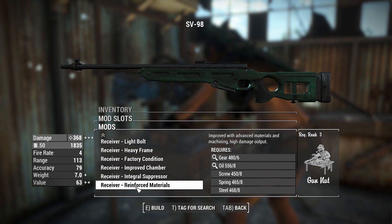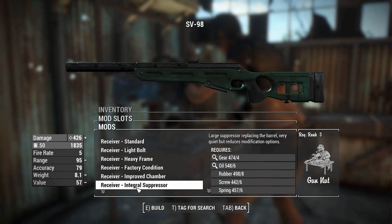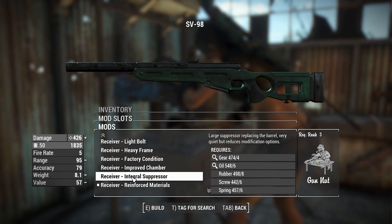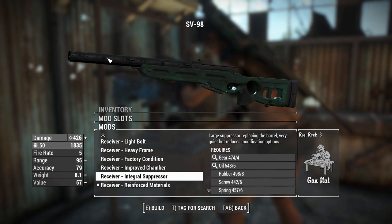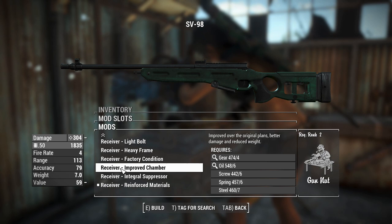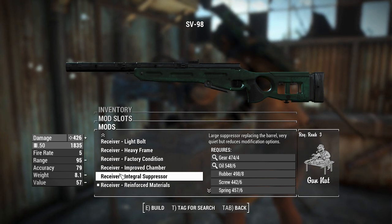Reinforced material is the best receiver with the highest damage output possible, and we actually get better weight than a standard receiver, which is interesting. We do get slightly better damage from the suppressor with ace operator, but we can always add a suppressor in the muzzle slot. We might actually be getting better range with reinforced materials than with the suppressor — that's reduced to 95 as you can tell.